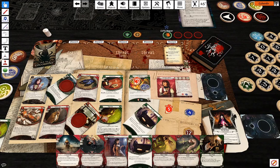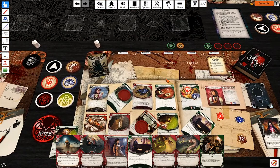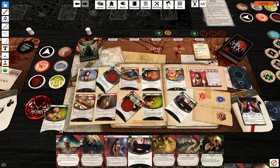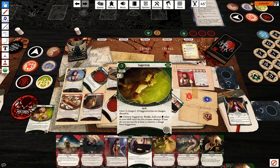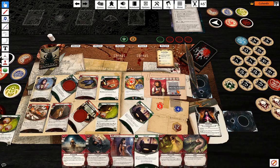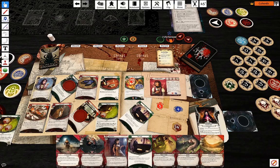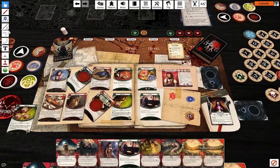Knuckle Dusters — that's a pass. And another thing that just died to Wendy's almighty power. My last action: another Easy Mark. Upkeep: draw one card, gain one resource.